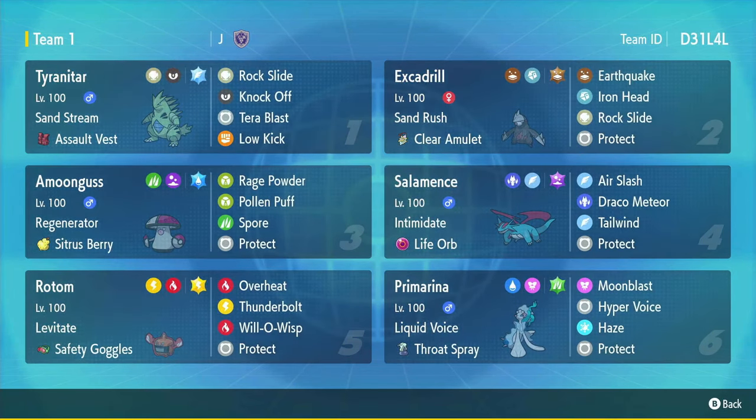We've got an Earthquake Excadrill with Terra Ground, which pairs well with this Terra Flying Tyranitar, or this Salamence which is in the air, or this Levitate Rotom. The Salamence is our Tailwind setter; it's Life Orb with Air Slash and Draco Meteor, and it can do surprising damage.